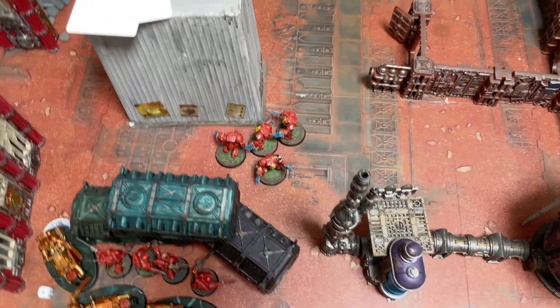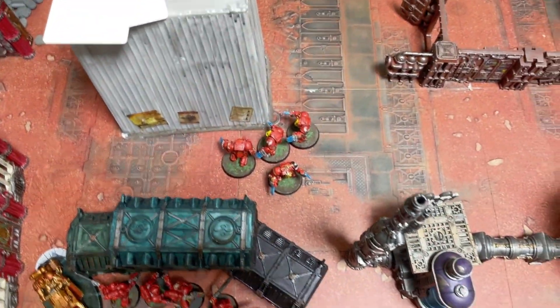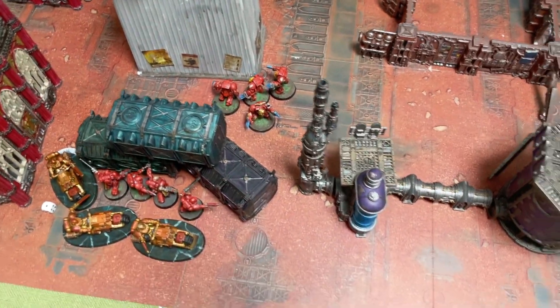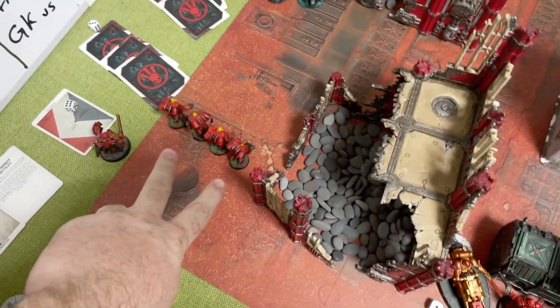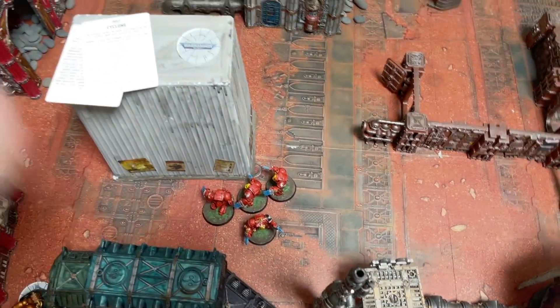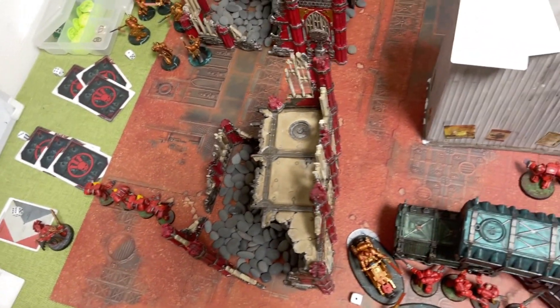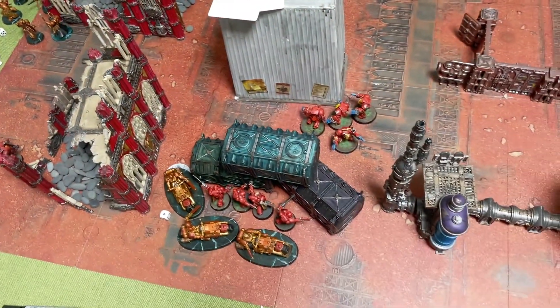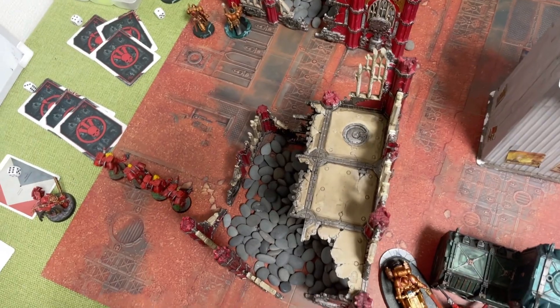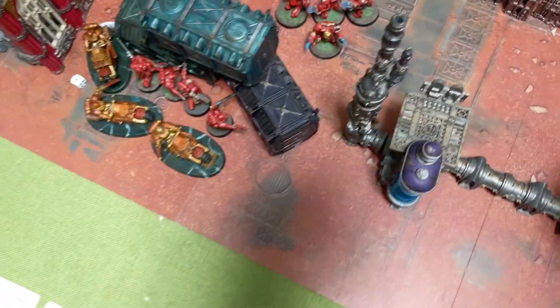Turn three for the Blood Angels - the Terminators have moved around, they have a seven-inch charge with plus one. The Bikes are here, or they can stay and earn more points. These guys have jumped in to try and distract them from moving to the Terminator. Going into the Shooting Phase.